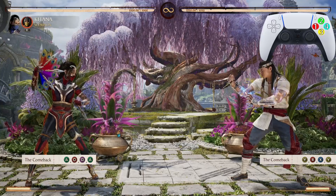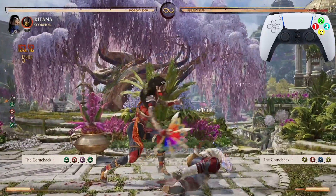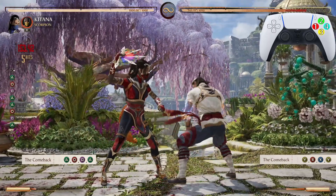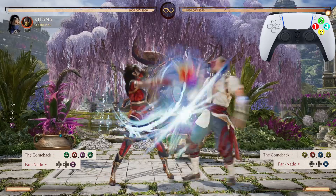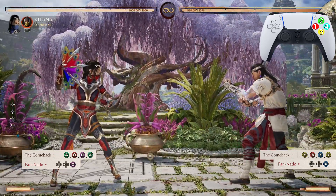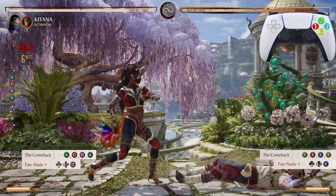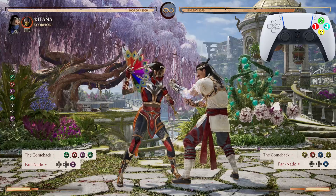We start off with the Comeback — the 2,4,1,2 string — just like that, except that last hit is not actually going to hit. After the Comeback, we go into Fan Nato, the down-back one. You can do the inputs for Fan Nato right after you do the Comeback.